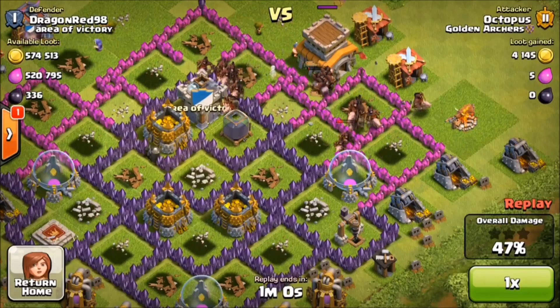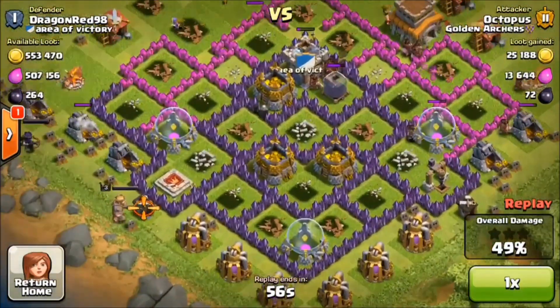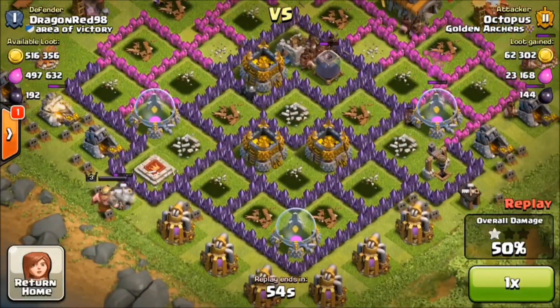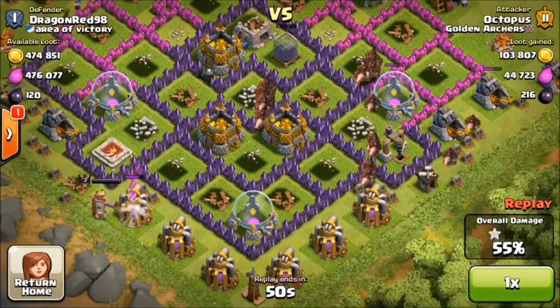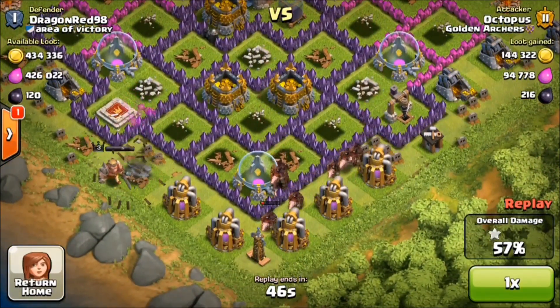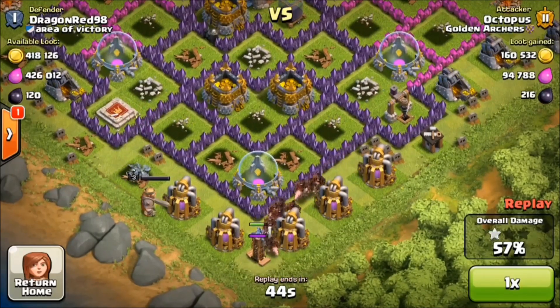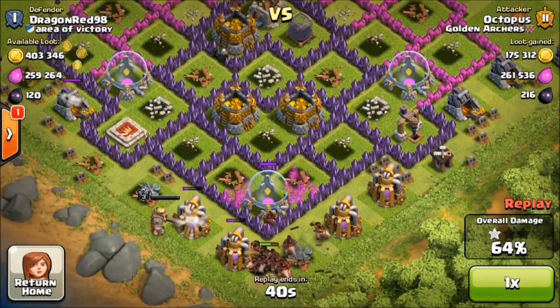Anyway, getting on with the raid. It looks like we defeated all the defenses here. It was a pretty easy Town Hall 8 base to destroy. I dropped my heroes down to help clean up the base, and it looks like we're just going to take the loot from here. Our Hog Riders are taking out the mines — the mines are just completely full — and it was just a pretty simple raid.